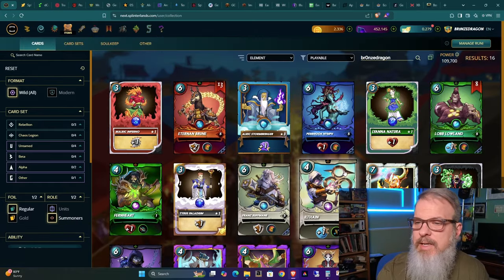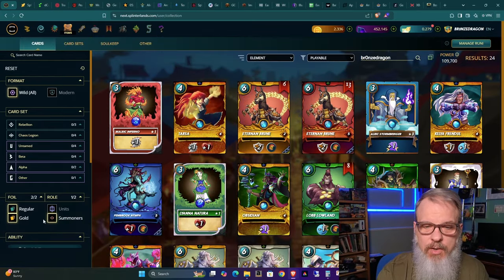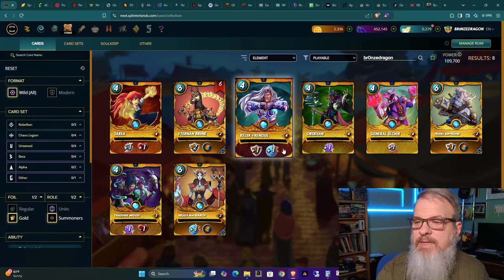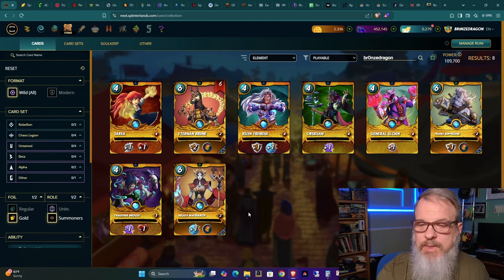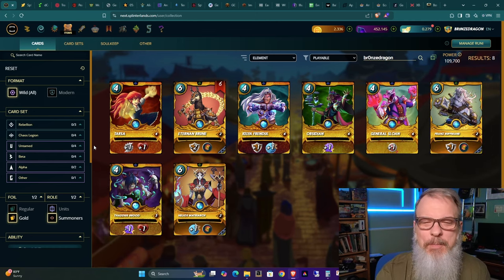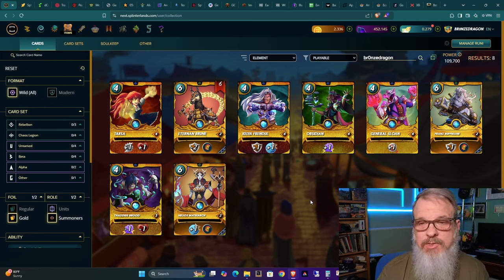I am thinking about going ahead and buying enough BCX to make them level 6, just to be a little bit higher level there. Most of my major summoners that I use mostly are the Gold Foil Chaos Legion, and I have them at level 4 — though this one's level 3, which needs to go up to 4. This was primarily back when we had League Limits. It was a silver playing deck, and that's what it was made to be.